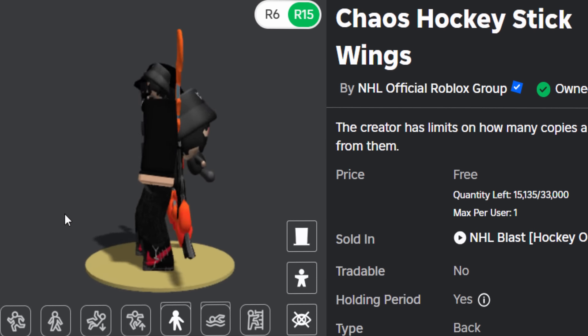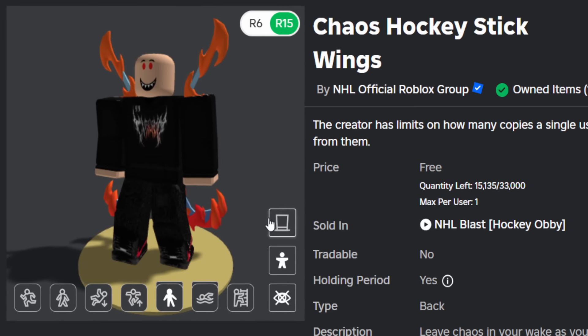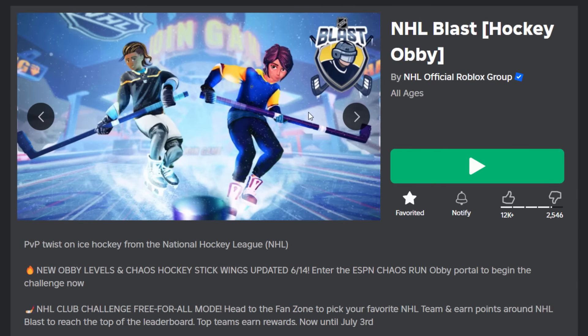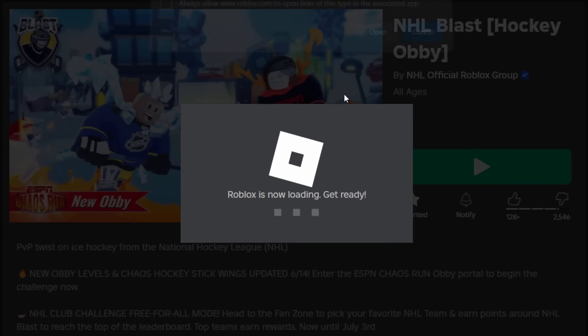It's a hockey stick which is purely on fire. It doesn't really look like a hockey stick when you've got it on your avatar — it kind of looks like some flaming spikes or something. I like it though, it's kind of unique. As far as I'm aware, the hockey puck head thing is still available, but go and jump into a game and we can get the wings.